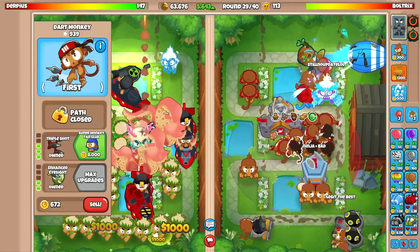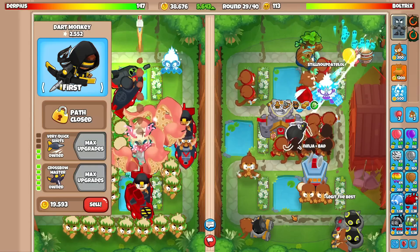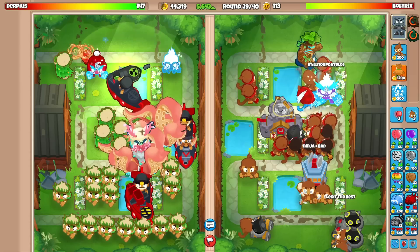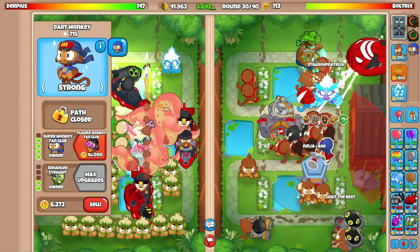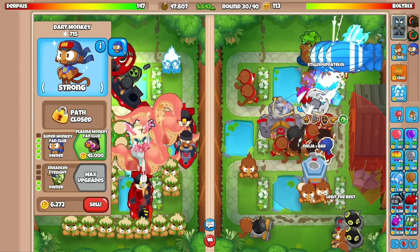Going for super brittle right now and the crossbow master as well — just to have that sense of security. Oh my god, look at the range on it — it covers literally the whole map! That better be OP, that's all I'm saying. Now going for plasma monkey fan club as well in case he sends a bad.